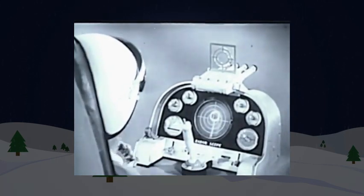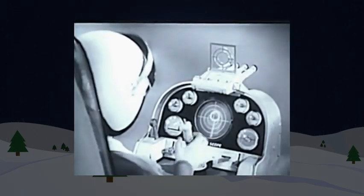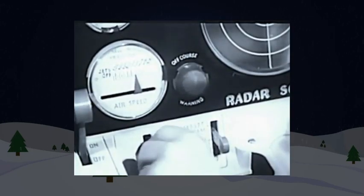Flight leader to Ideal fighter jet, clear for takeoff. Roger! This is fighter jet, making a left bank to join formation. Flight leader to Ideal fighter jet, turn indicator on.